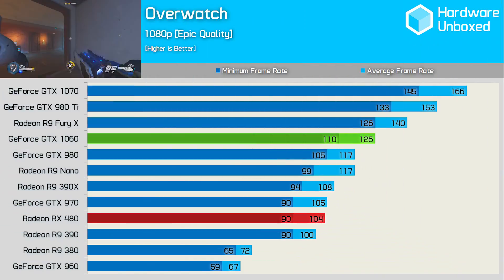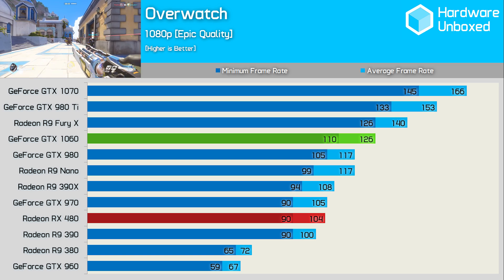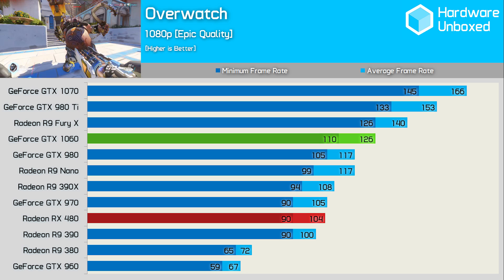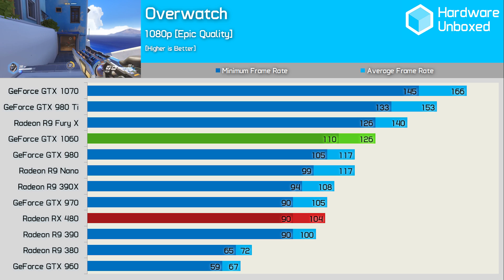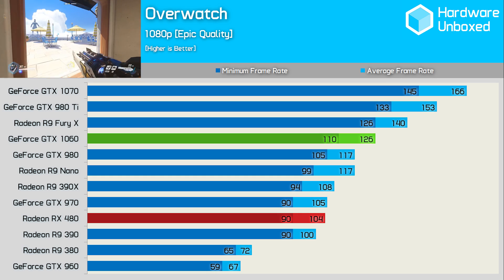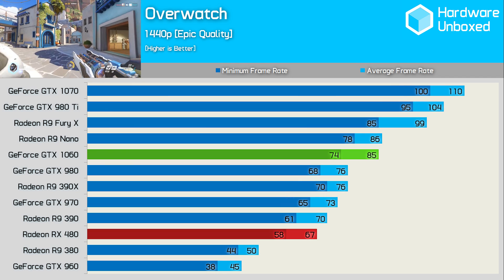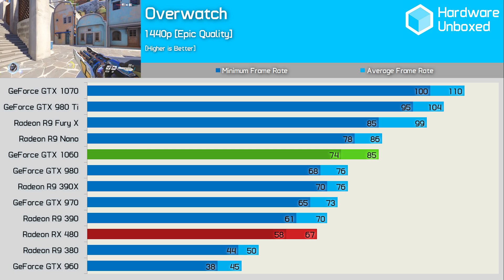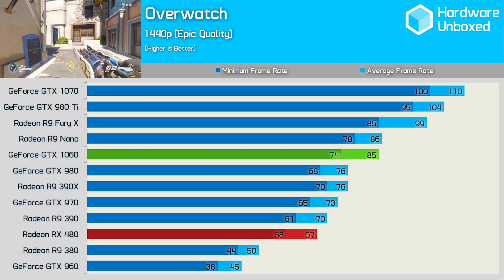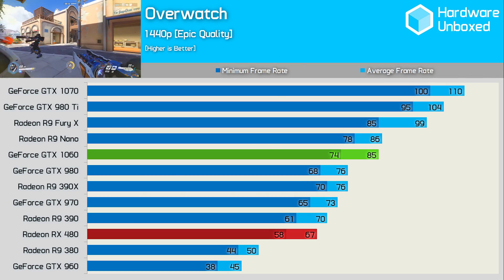Things couldn't look more different in Overwatch. The GTX 1060 was 21% faster than the RX 480, 20% faster than the 970, and impressively 8% faster than the 980. The 1060 was 24% slower than the 1070, though that was to be expected. Increasing the resolution to 2560x1440 helps the 1060 extend its lead over the RX 480 to 27% faster, and increased its margin over the 980 to 11%, though it was still 23% slower than the 1070.